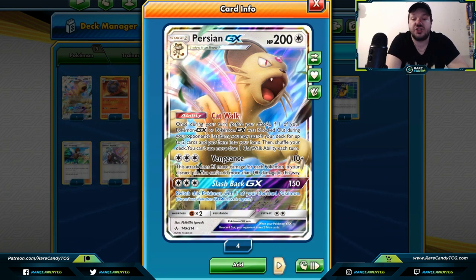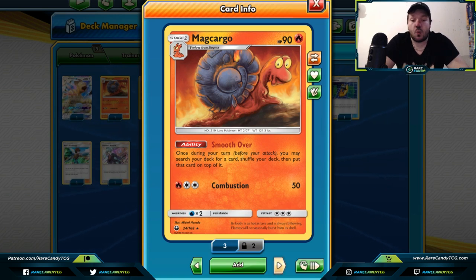Next up we have Magcargo — a stage one that evolves from Slugma. Its Smooth Over ability lets you put any card from your deck on top of your deck, which is great when you need that one specific card to complete a combo. This card was usually played with Oranguru in decks like Granbull or Buzzwole Garbodor. In the new format we do have Acrobike, so you can use Smooth Over to put a card on top and then draw it off Acrobike. It can also help you search for cards like Shrine of Punishment, Great Potion, or the second Custom Catcher piece you need.